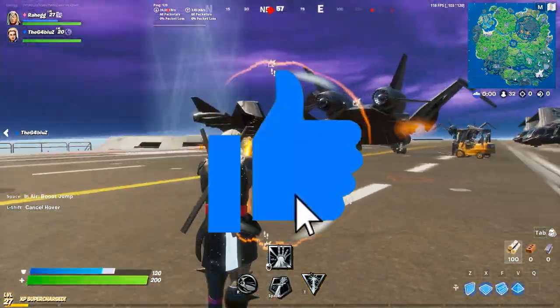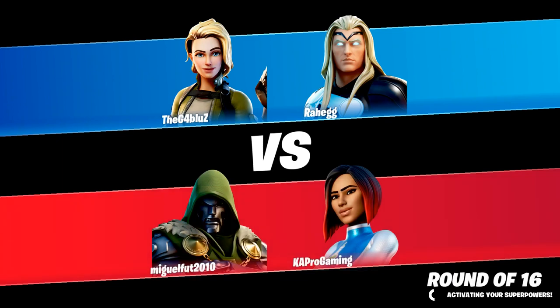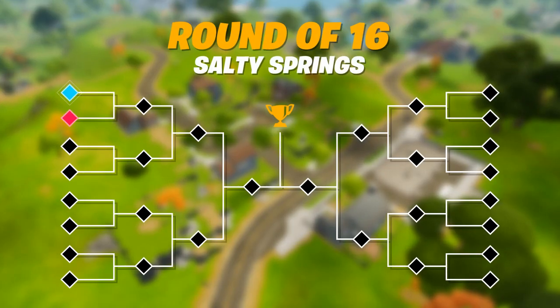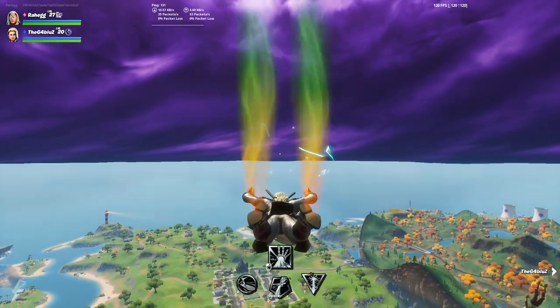So as you guys can see, I have the Iron Man powers — I forgot to check what the other two were, but we'll see once we get into a game. Basically, I just have to spam all the Iron Man powers and use the other two powers, and I'll get a ton of XP if I make it through a couple rounds. And if you win every single round in the knockout, make it to the final round and win that, you're gonna get a ton of XP because you'll have four rounds to use the different superhero things.